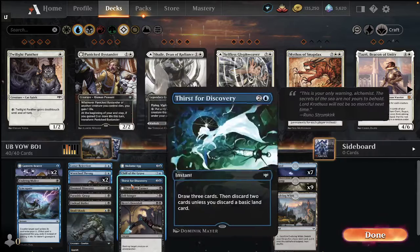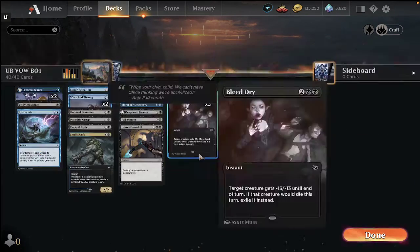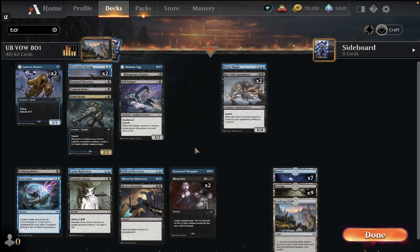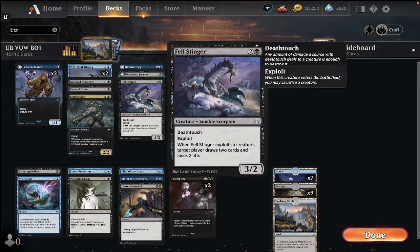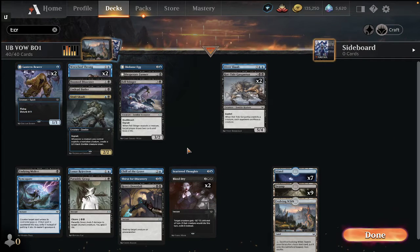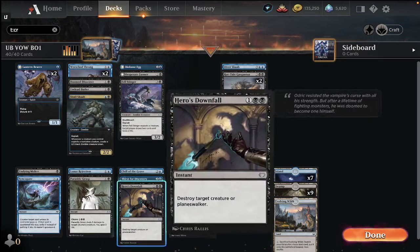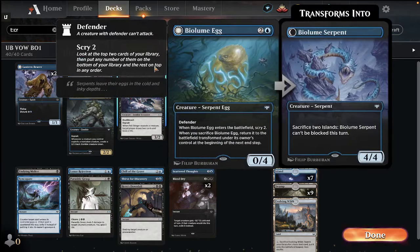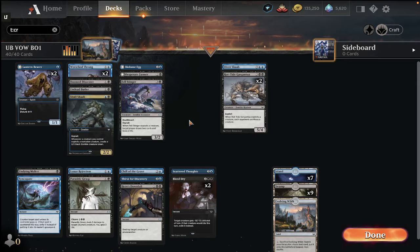Blue-black definitely fell from grace compared to Midnight Hunt — it was still reasonable but definitely a tier 2 deck. A lot of that was because it was really dependent on getting the exploit creatures, and then those cards actually wanted to be exploited. Cards like Fell Stingers and Violum Eggs were going to be drafted by any other blue or black deck. Sometimes you could do neat stuff — kill other creatures, then drop a Rot Tide Gargantua and exploit something like a Doom to Center, a Wretch Thrawn, a Lantern Bear, or if really living the dream, a Bi-Lomeg — getting rid of the opponent's last creature while keeping a strong board presence.